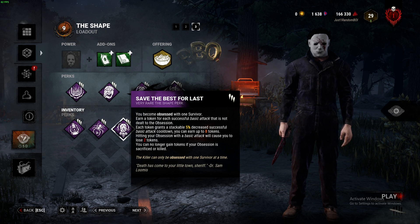Save the Best for Last is another token-based perk that decreases basic attack cooldown by 5% per token, up to 40%. In order to gain stacks, you need to hit non-obsession survivors with a basic attack. However, if you hit the obsession with a basic attack, you lose two tokens — so know when you should be attacking the obsession. This is pretty good for catching up to survivors you're chasing, or hitting multiple survivors at once, or when survivors are blocking the hook — which happens too often. You'll most likely just get another down. This perk is pretty solid.